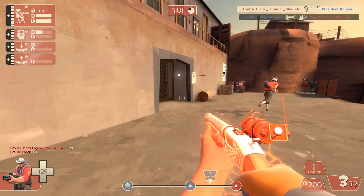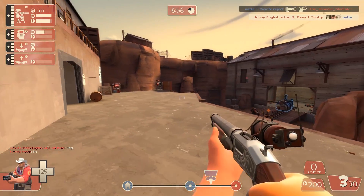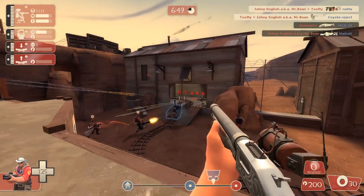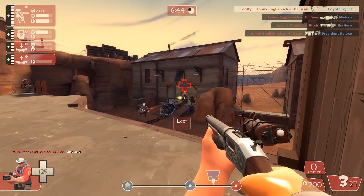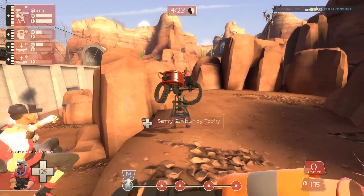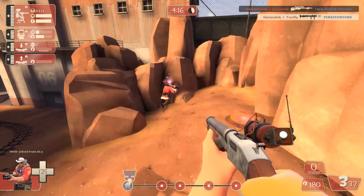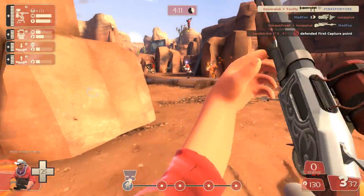A lot of engineers tend to build really bunched up but it's usually best to separate out your buildings when you can. Placing your buildings close together makes it easier for explosive classes to get damage out onto your base and take it all out in one go. Whereas having a level three dispenser survive an attack could potentially help you get set back up really quickly if your sentry goes down. In a couple of these examples you can see how far I tend to build my buildings away from each other. Obviously you want the dispenser to be fairly close at hand if you're having to tank an attack on your sentry, but as long as it's a couple of paces away that's usually fine.